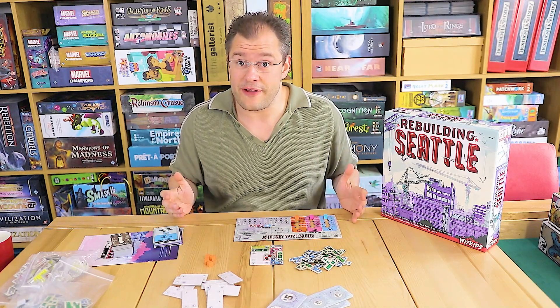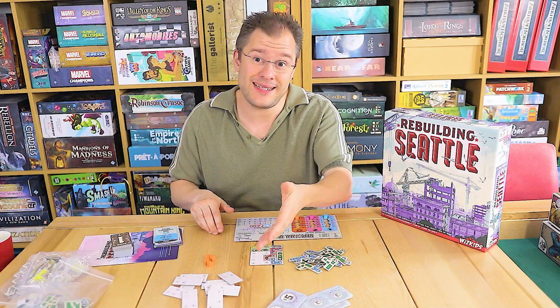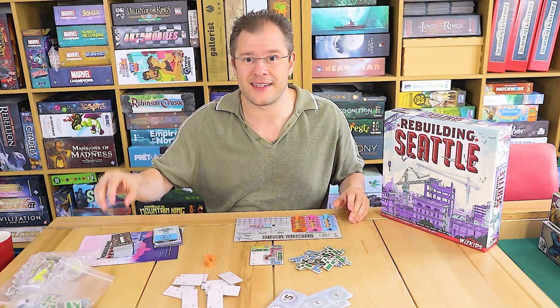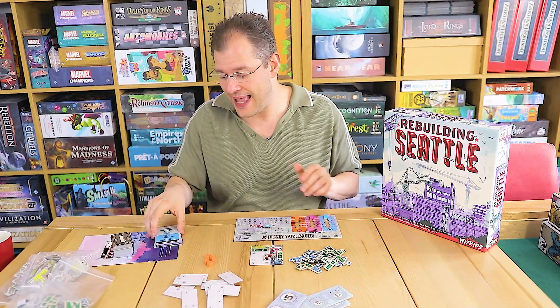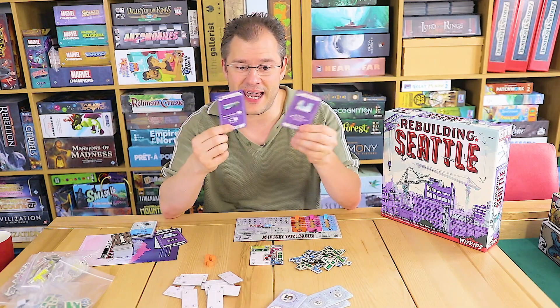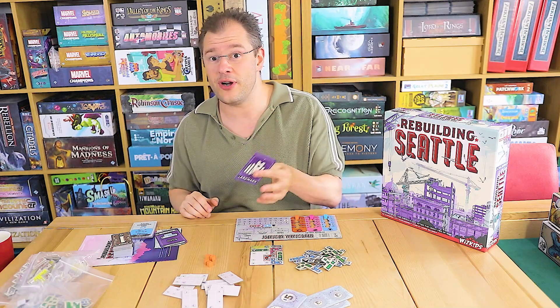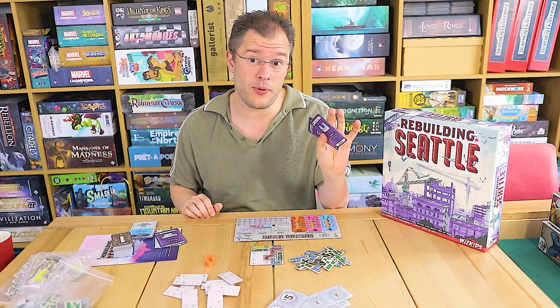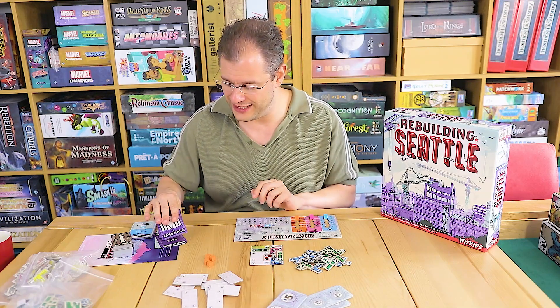The game is fairly straightforward. In each round, you have a choice of three things to do. Buy a tile, which could be one of these basic cards here, it could be a pre-printed one on the board, or it could even be a landmark tile — essentially one of two cards that you'll have at the start of the game, which could be anything like an airport, a public library, a state bridge. These are more expensive, they score you points, and you really do want to build one of these.